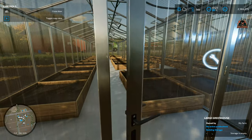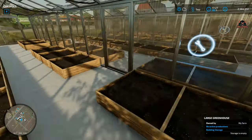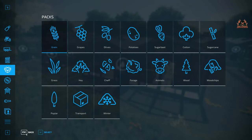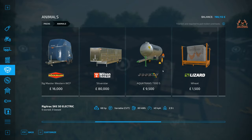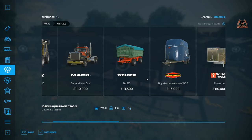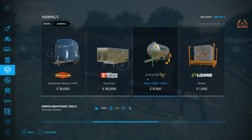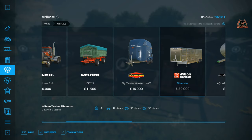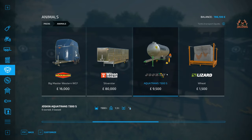You're going to need some specialist equipment and a water source. The easiest option is to go for a pre-packaged deal you can find in the purchasing menu — it looks like a box. Click on the animals section and you'll see the Joskin Aqua Trans 7300, which is about 9,300 pounds or euros. You can tow it quite happily behind a tractor without needing to buy an articulated semi-truck.